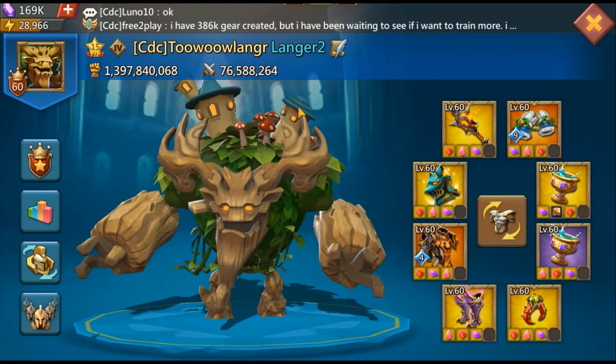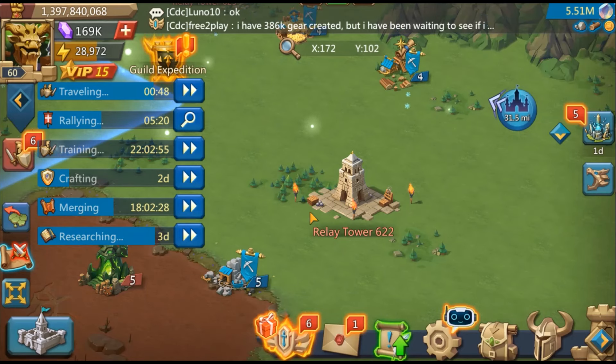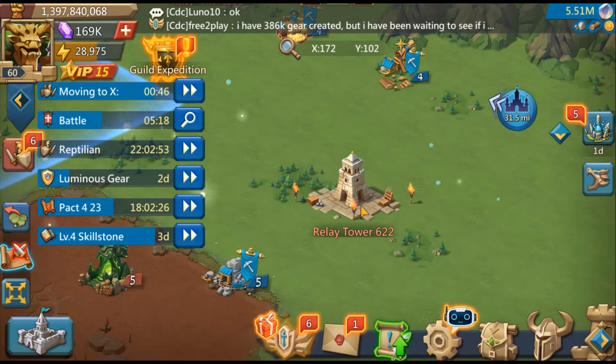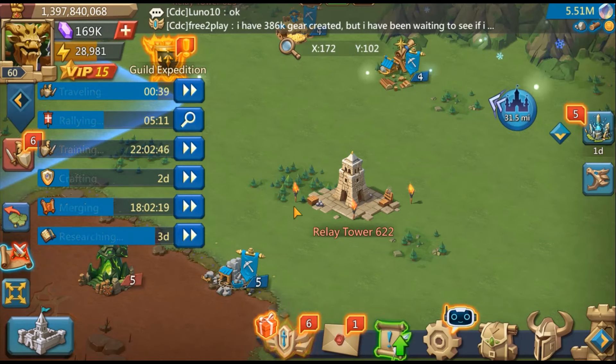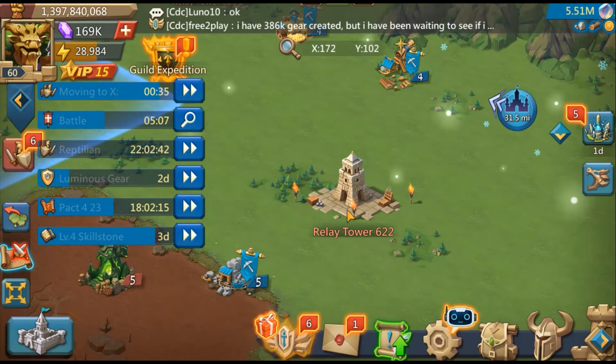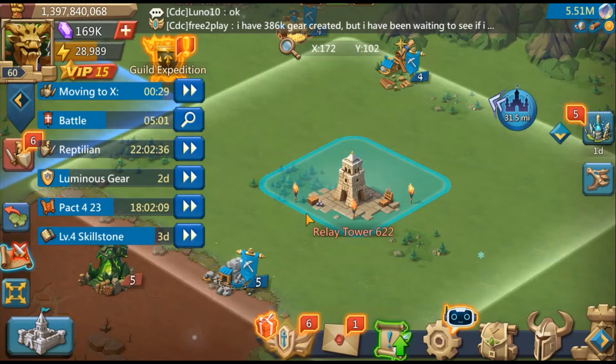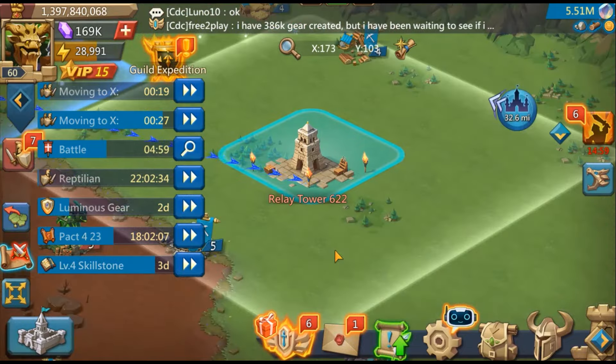Hey, what's up guys, it's Langur. It's guild expedition, and one thing I noticed is a lot of guildmates will initiate rallies against relay towers, and what you will get is some bad rally leads losing or winning with lots of losses against relay towers. So one thing I want to show you guys is what you should do.